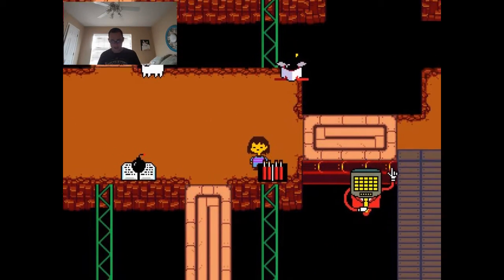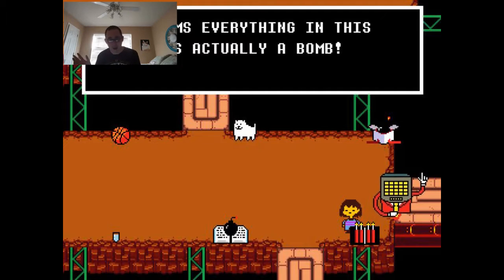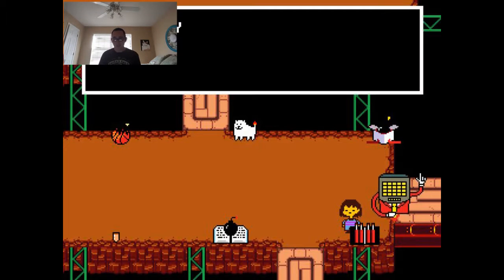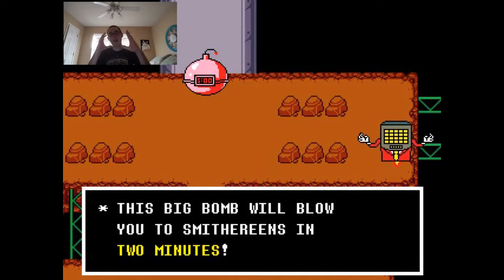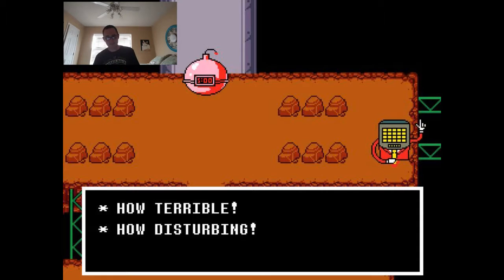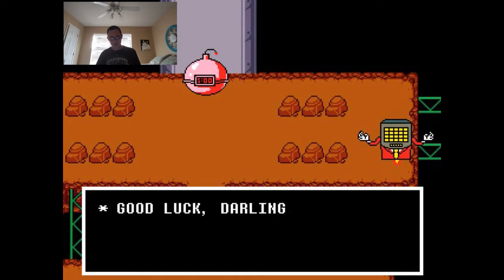I start defusing bombs — there's a targeting reticle and I have to defuse each bomb when it enters the defuse zone. I defuse the dog, the Undertale game, the Mettaton script, the present, the glass of water (which is an extremely agile glass of water), and finally the basketball — all with 19 seconds to spare. Mettaton congratulates me but reveals the big bomb will now explode in two seconds instead of two minutes. What happened to viewer number 10?